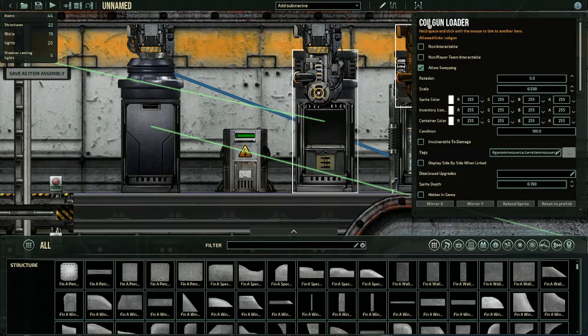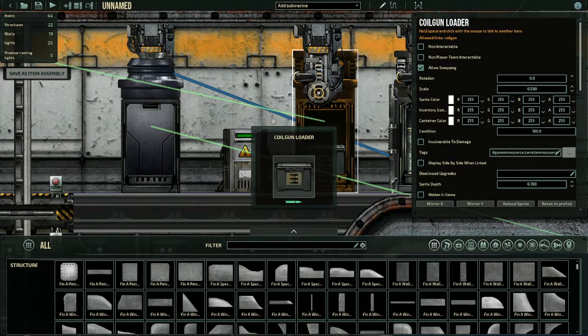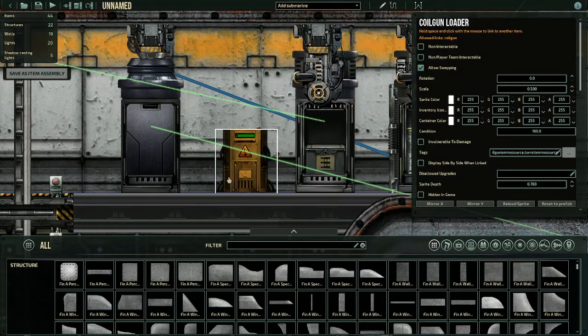This rectangle is called a coil gun loader. What you do with this when you're in-game: you click on it and you'll see this little space — you put ammo in it. Coil gun ammunition box is what we're using now. This is just the default ammo — everyday, standard, normal ammo. It gets the job done.